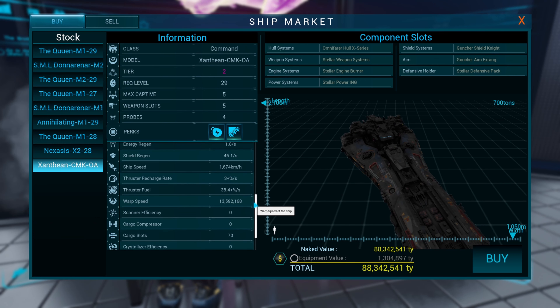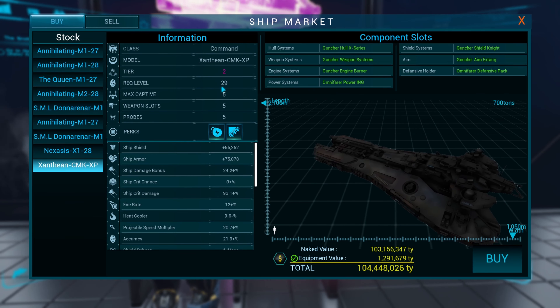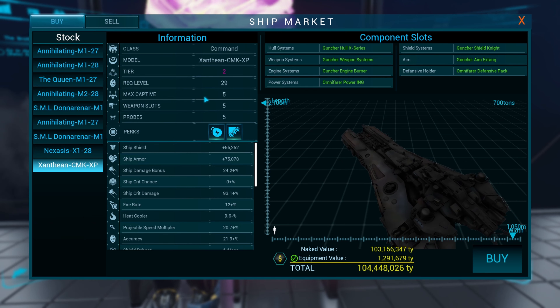Also Santhean, also required level 29, max captives 5, 5 weapon slots and 5 probes.